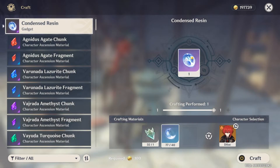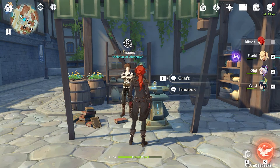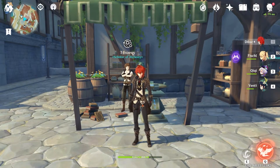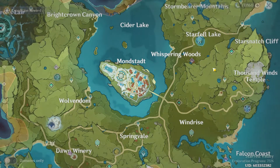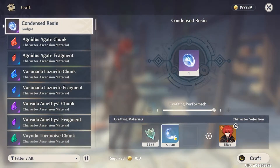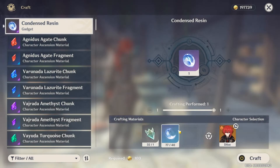So it takes 40 original resin to get one condensed resin — that's how you make it. I assume they'll probably release other ways to find condensed resin in the near future through quests or other content, but at the moment I'm not sure where else to find them. Just to clarify — I misspoke earlier — it's original resin, not fragile resin. Sorry about that.